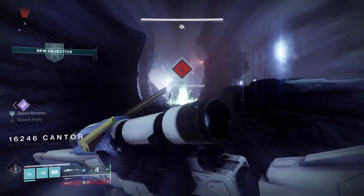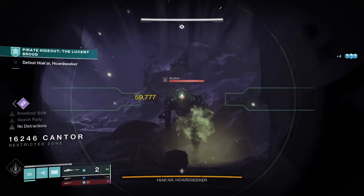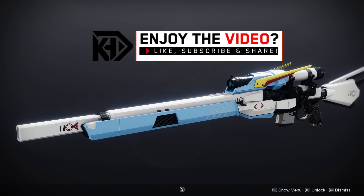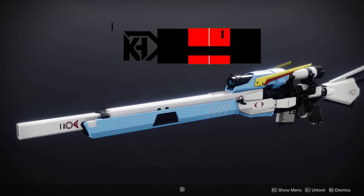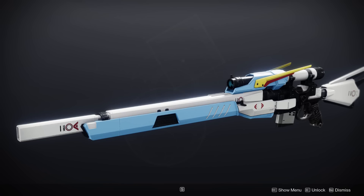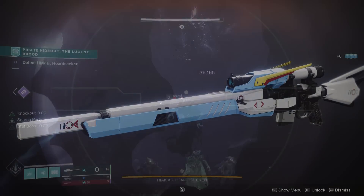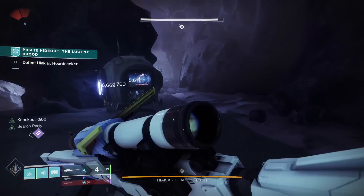What is up guys, it's your boy Rick Kakis, and today we have the god roll guide for the brand new Macabre — spelled like 'Mek-abre' because it's mech-themed, very clever Bungie — sniper rifle just introduced into Destiny 2 within the Festival of the Lost event that has just gone live. This weapon has some pretty nutty rolls.